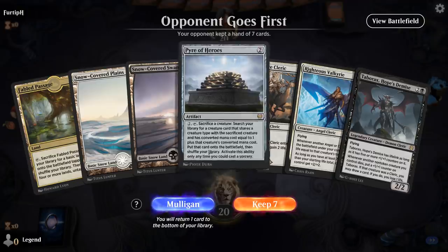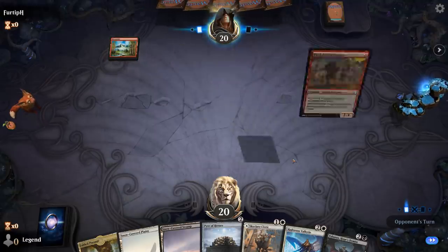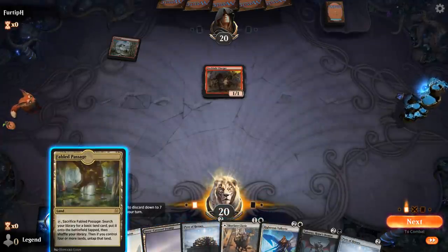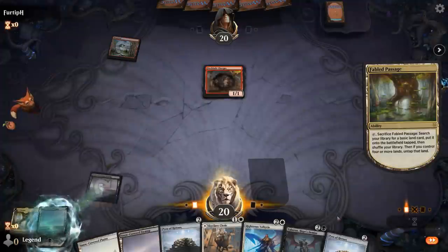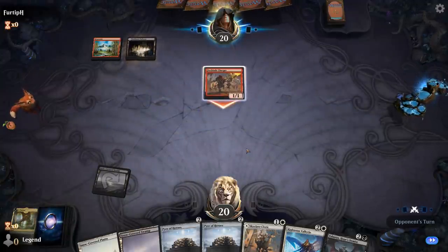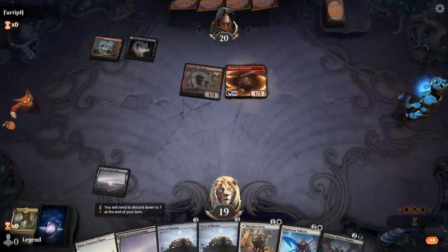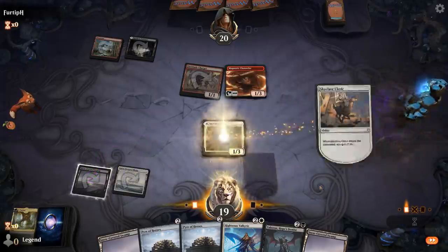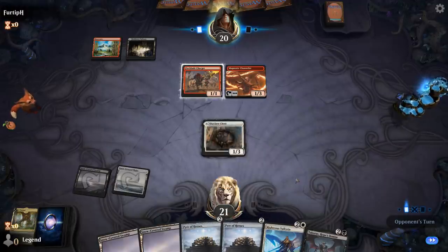Alright, we're on the draw with a fine opening hand. We've got our Pyre of Heroes and some creatures to sacrifice, facing Fireblade Charger. I'm gonna have to cast Cleric this game, so we'll just fetch up a swamp. Opponent's on black-red, so maybe a party deck, as we see a wizard here on turn two. Turn three probably play a creature, and then turn four we can play Pyre and activate it.